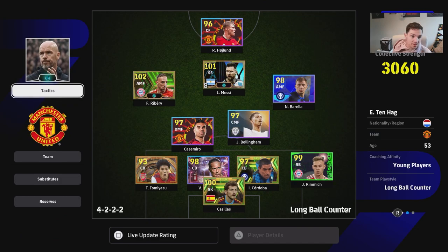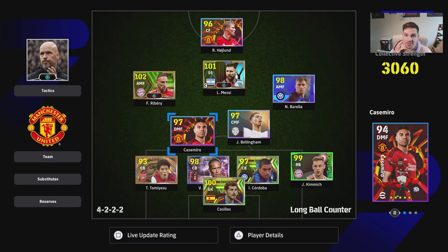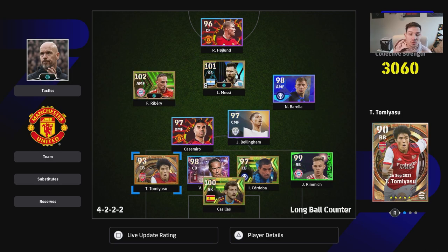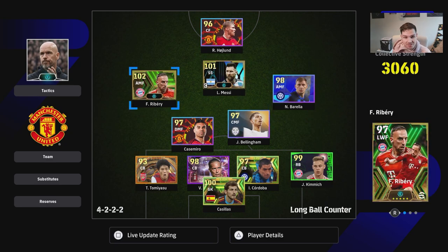We've started with Ten Hag as our manager, playing long ball counter for the purposes of this video. Player selection and training will be covered in a future video - I have center back and defensive training coming soon, and I'll expand that to DMF and CMF skills and stats as well. For this video, we're focusing on the base setup. If you're starting off with standard players, you can adapt this formation - buy Kimmich with GP, buy Van Dyke, buy Tommy Ashu, but you can use many different players in these positions.